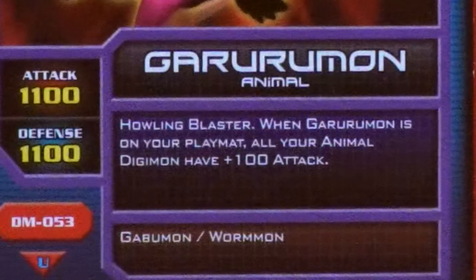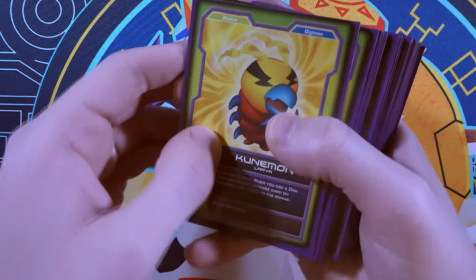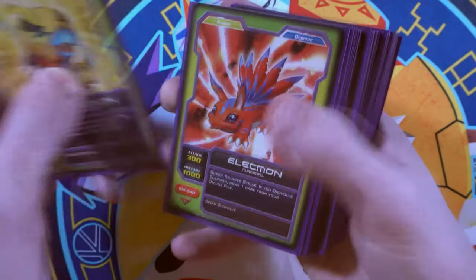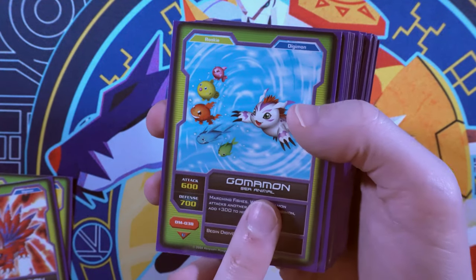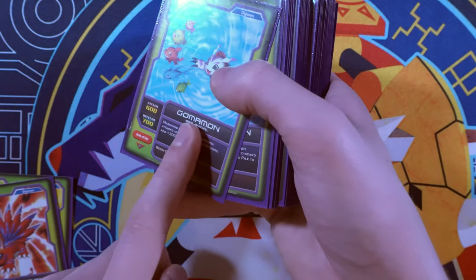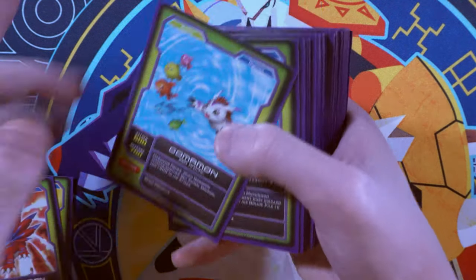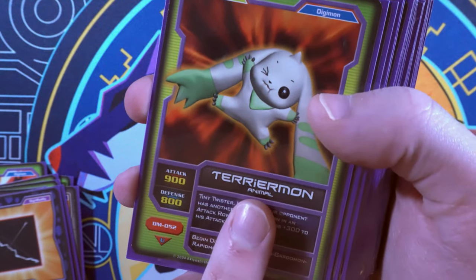Garurumon gives all animal Digimon plus 100 attack, so let's go through a starter deck and see if we can find an animal. We got larva, mammal, sea animal — wait, sea animal's different than animal? There we go, we got an animal.